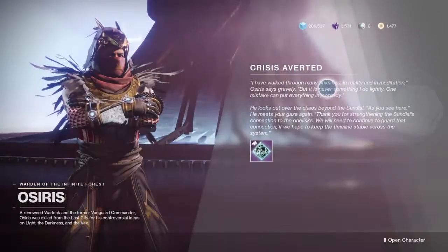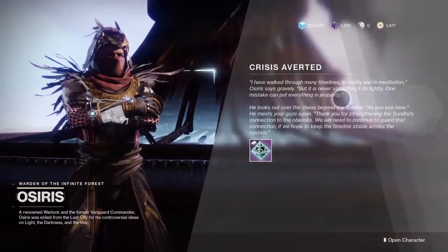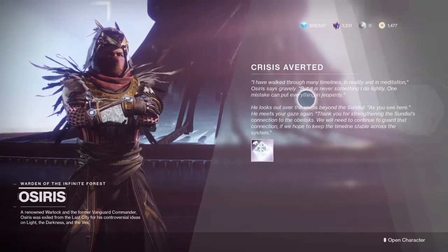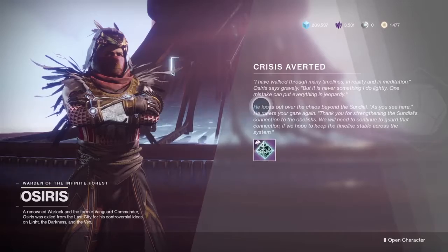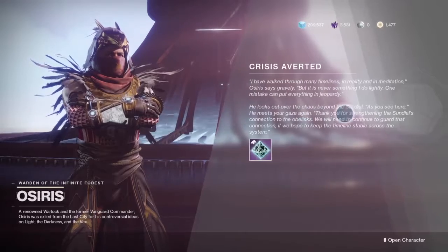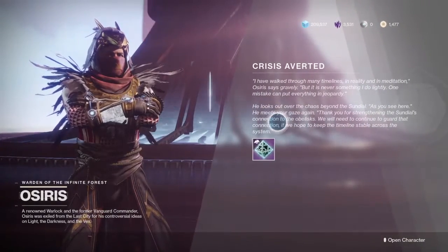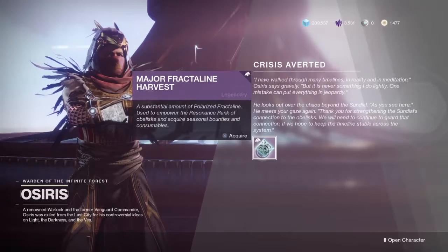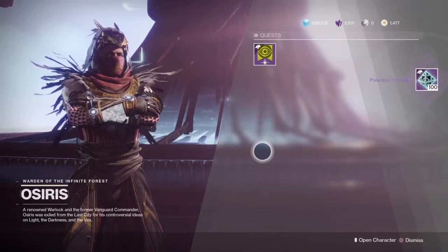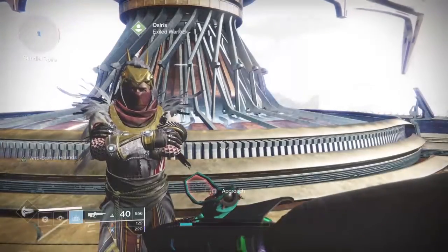Osiris says gravely, 'I have walked through many timelines in reality and in meditation, but it is never something I do lightly. One mistake can put everything in jeopardy.' He looks out over the chaos beyond the Sundial, then meets your gaze again: 'Thank you for strengthening the Sundial's connection to the obelisk. We will need to continue to guard that connection if we hope to keep the timeline stable across the system.' Direct all complaints to Sagira.